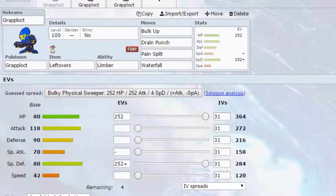We've then got Pain Split which, when used correctly, can allow you to gain a lot of health back and your opponent to lose a lot, but you do have to play it in the right scenarios. If your opponent has low HP, do not click Pain Split because your health will go down. The final move is Waterfall. You could use Liquidation instead — it's slightly more powerful but that's up to you. I've got Leftovers on here; you could run a Life Orb if you wanted to, but Leftovers works a little better with the tanky idea.